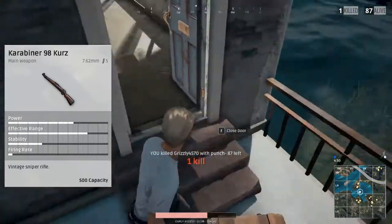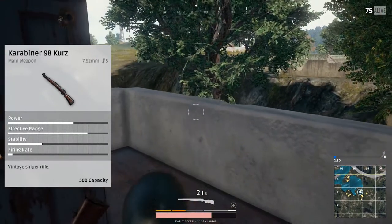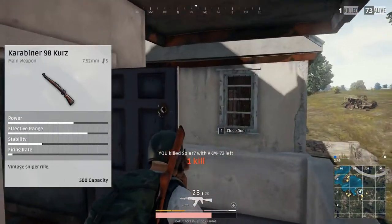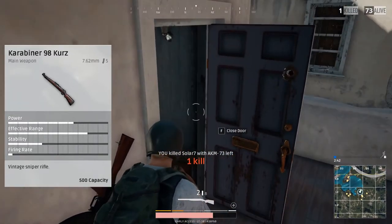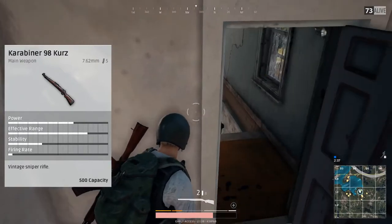The stability is kind of a little bit on the lower side — 30%. Obviously you won't be spraying with it, so that doesn't really matter too much. But while you're walking or kind of moving while shooting this gun, you won't be able to hit it that well. The attachments you can use on this are a suppressor, a sniper suppressor, and Kar98 bullet loops, which you can put on the back.